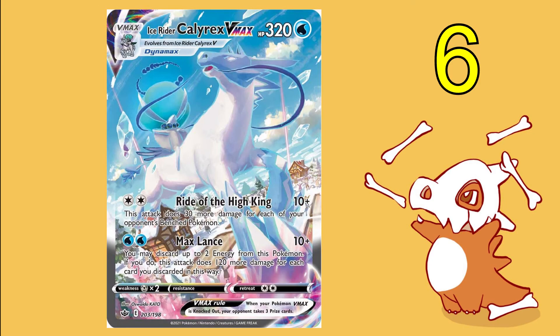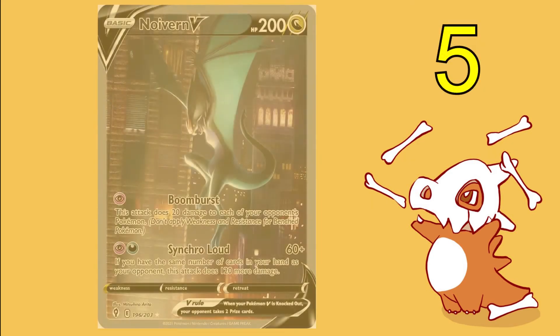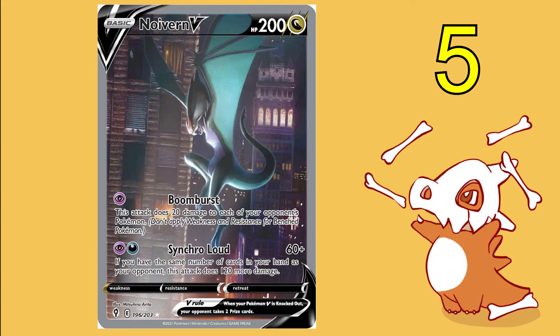At number six we have our first V-Max card on the list: Ice Rider Calyrex V-Max. Look, it's not terrible, it's not horrendous — I'd still be happy to pull it over nothing. But for the odds of getting a V-Max card being so low, like one in 300 or maybe even more, and then you pull this one instead of that super sleek Shadow Rider Calyrex version — I just think he's a little bit disappointing. He's not really offering as much as he could for an ice horse with a rabbit riding it.